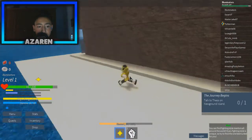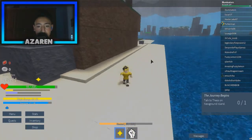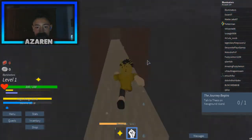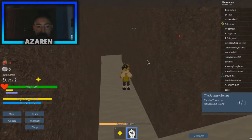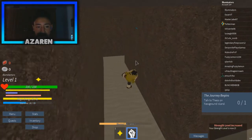Now, basically to level up, make sure you have full stamina, get your fist, and then spam your E. You need to spam your E, just like this.